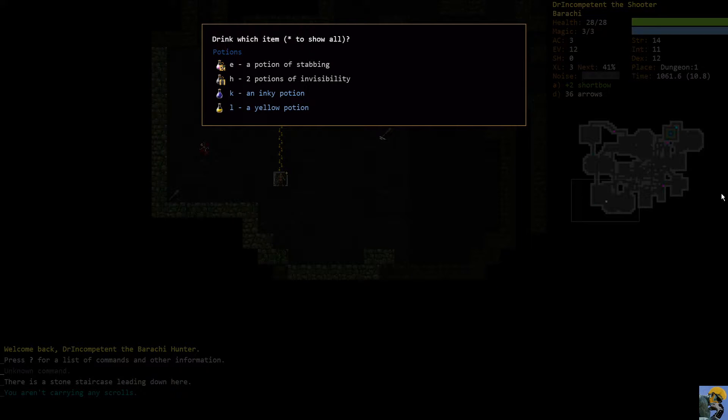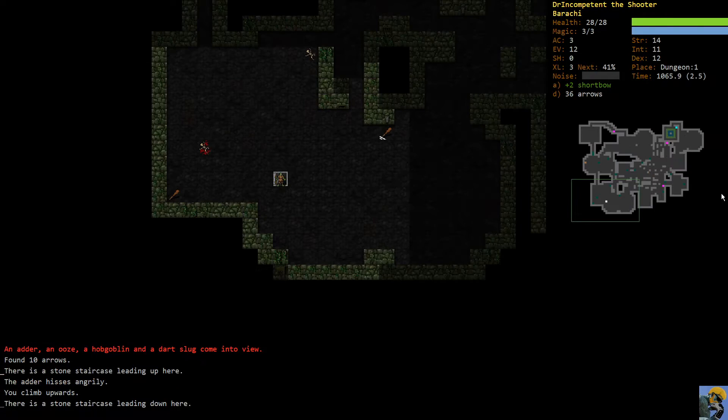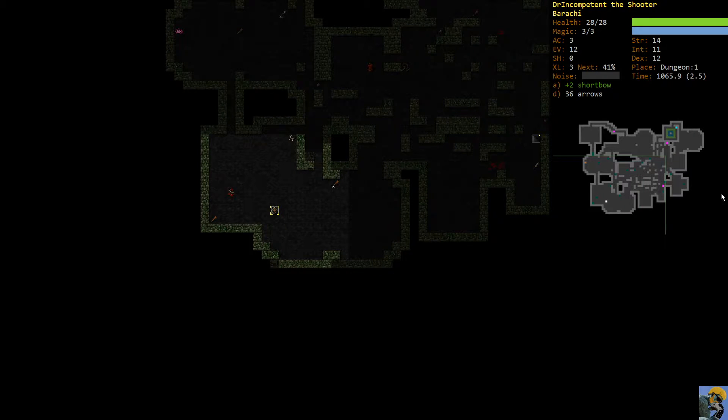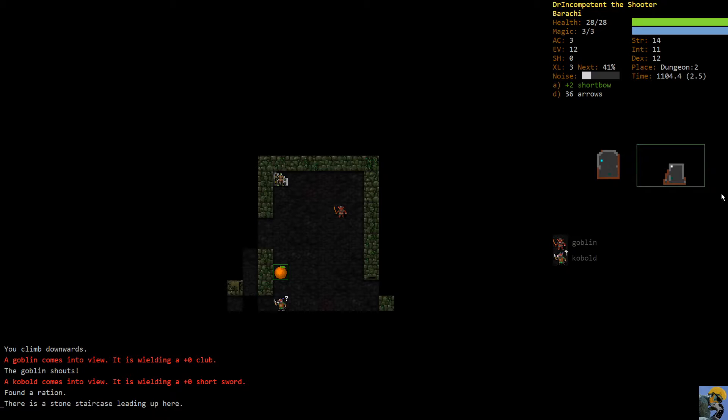We have two unidentified potions and a potion of stabbing. I come down the steps and I see an ooze which is aware of my presence and three enemies which are unaware. I'm going to go up the stairs and look for another staircase, because if I were to start fighting at that previous location I would wake all of those enemies up and they would converge on me. With only a three armor class, I don't want to fight all of them in that spot.